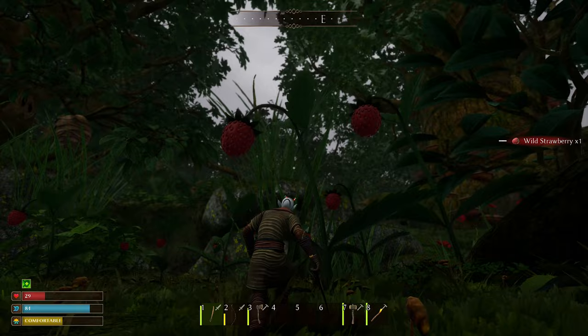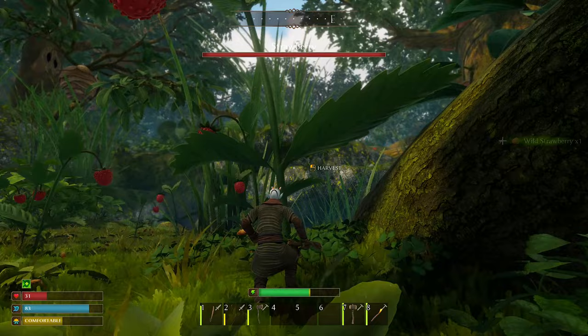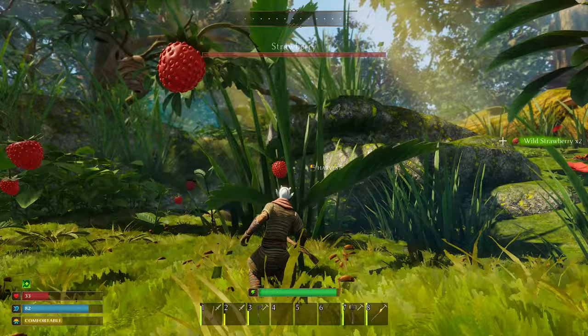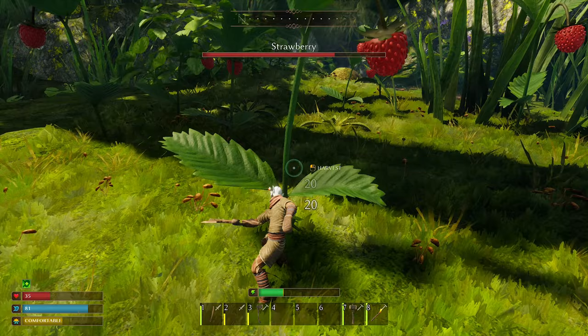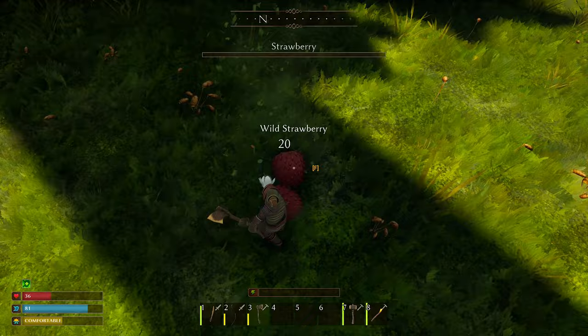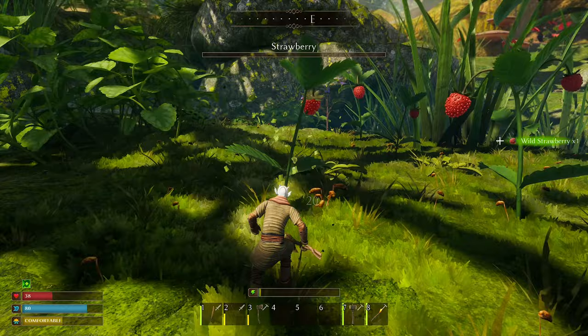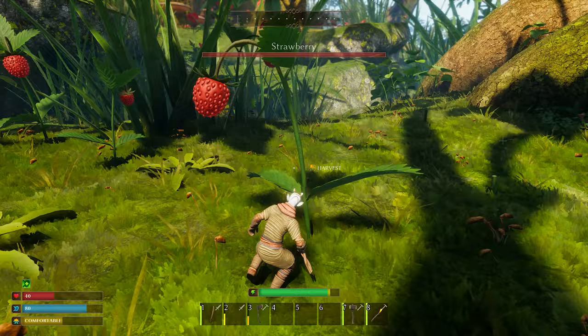Let's eat a couple of strawberries to keep health regen going, and chop down more while we're here — we freed up this territory. The bow actually plays a lot like an MMO — kiting enemies with arrows and finishing them off with melee when they're low. That's how I'd play a lot of MMOs early on. This game plays a lot like that, it's kind of cool. Not finding a whole lot of fiber in this area though; chopping these down just gives strawberries.